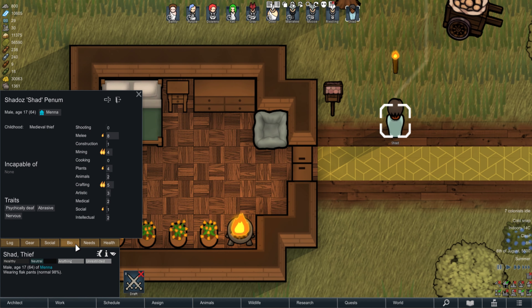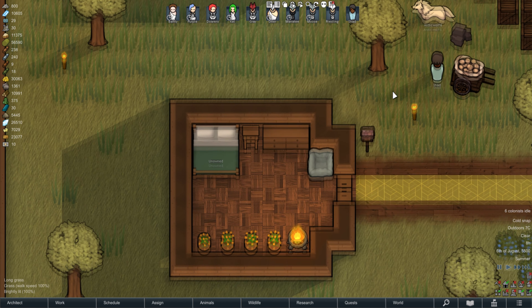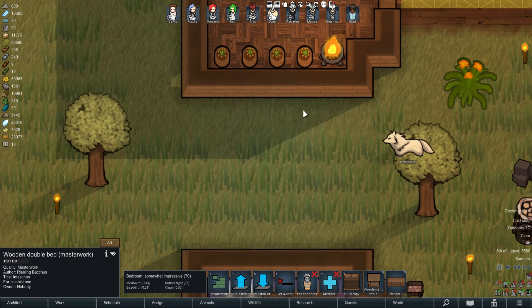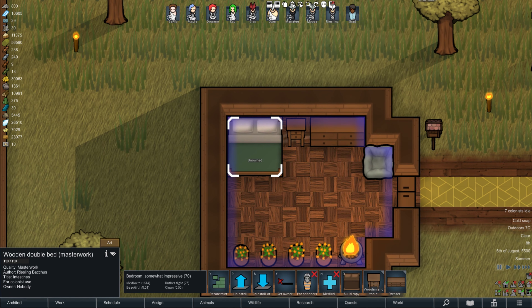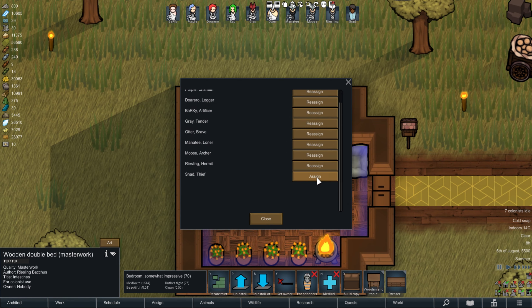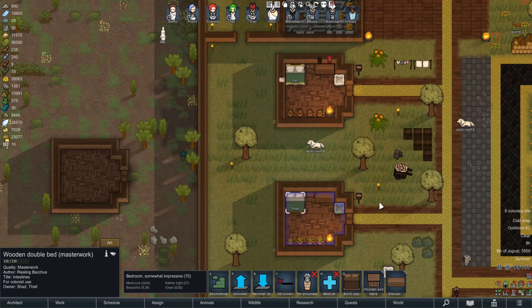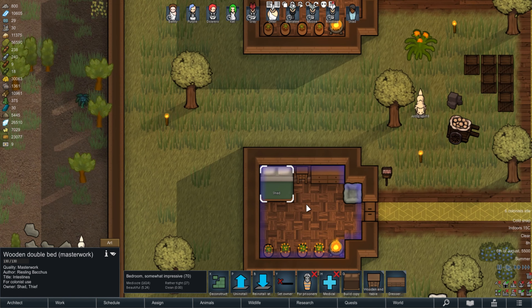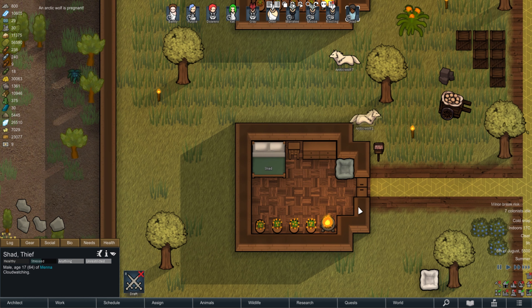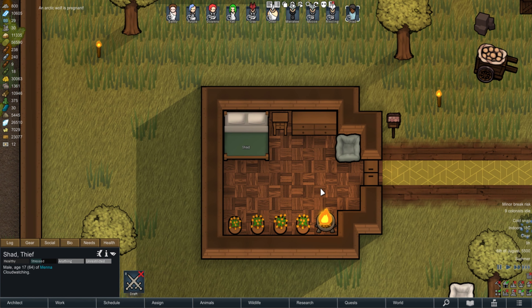Let's take a look. We're going to have him come in — his name is Shad. We're going to make Shad's room this one over here. Shad is just a really cursed name, I just need to change that. So this is Shad's room.